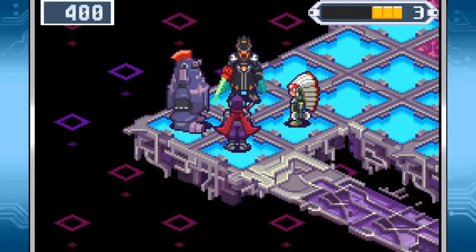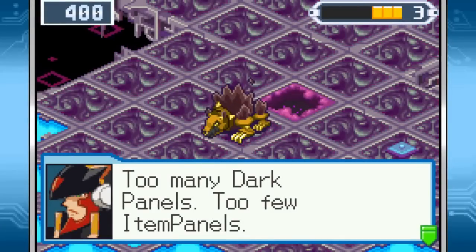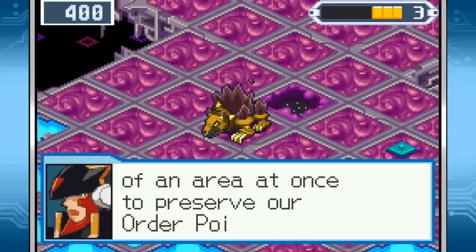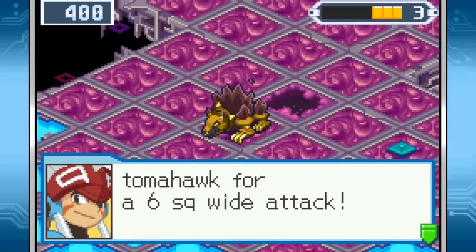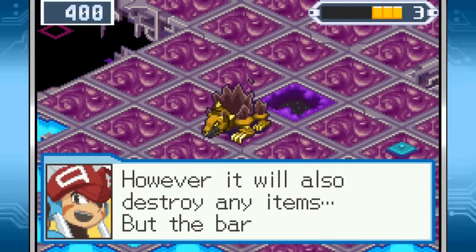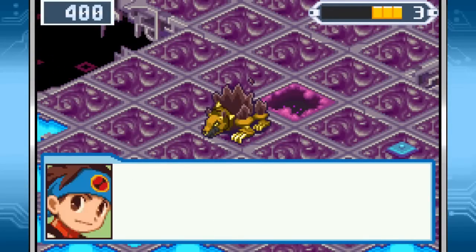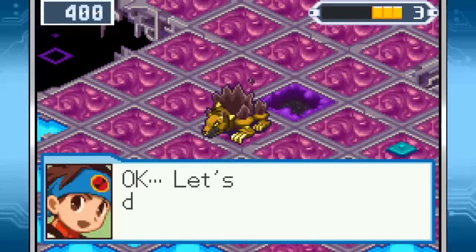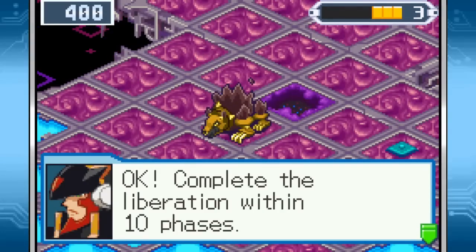One more thing. Look over there. Too many dark panels. Too few item panels. I'm worried about our order points. We've got to liberate as wide an area at once to preserve our order points. I can definitely handle that. I can swing my tomahawk for a six square wide attack. However, it will also destroy any items, but the barrier key should be sturdy — I think it'll be okay. Don't worry, we'll try to recover Mega Man without deleting it, but you've got to prepare for the worst. Let's do it, Colonel. Complete the liberation within ten phases. Good luck.